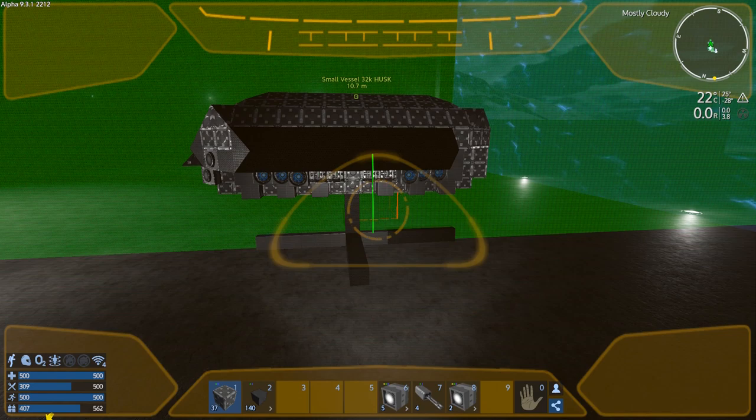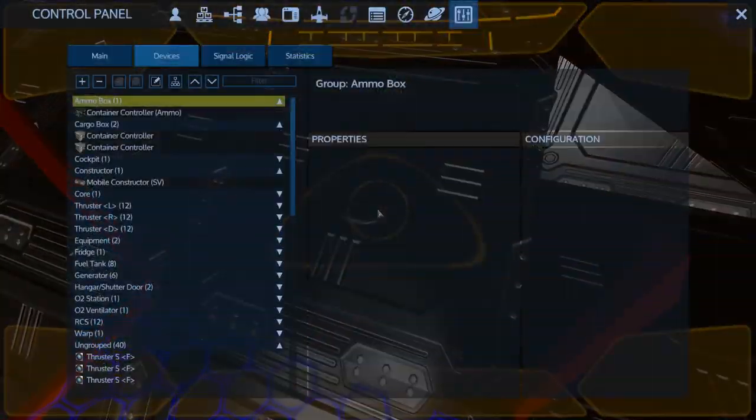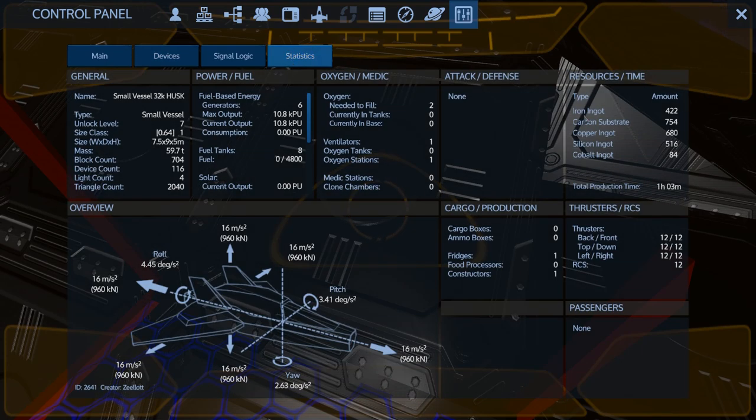I bet she should fly right now — if we jumped in and fueled it up she'd probably fly. Let's take a look at her stats: 422 iron, not too bad; 680 copper, oof; silicon is getting up there; 516 cobalt, not too bad — under 100. The cobalt's not going to go up anymore. It's got decent numbers — real decent numbers. One and a half G — that's pretty decent for a cargo ship. That should be sufficient, and then pitch and yaw — yep.